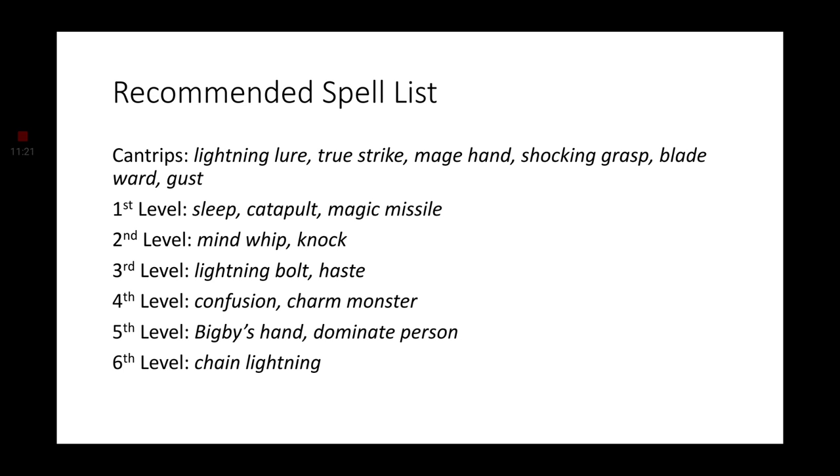Now let's go ahead and get into the spell list. These are the spells I recommend for your Starkiller, but you can change them out as you see fit. Starting with Cantrips: Lightning Lure, True Strike, Mage Hand of course, Shocking Grasp, Blade Ward, and Gust. First level spells: Sleep, Catapult, and Magic Missile. Second level: Mind Whip and Knock. Third level: Lightning Bolt and Haste. Fourth level: Confusion and Charm Monster. Fifth level: Bigby's Hand and Dominate Person. And sixth level: Call Lightning.